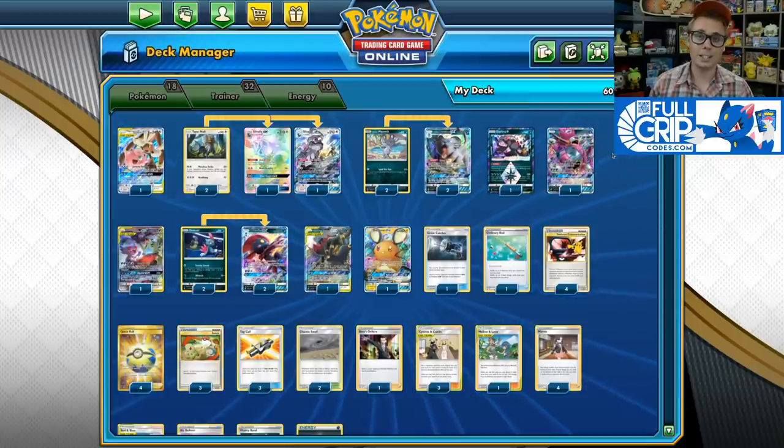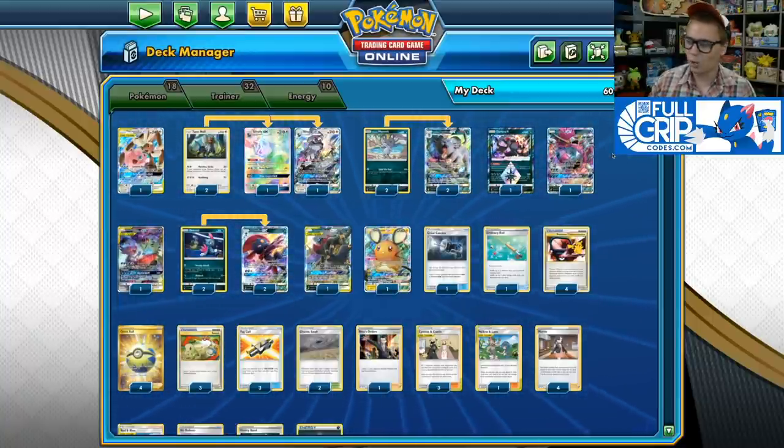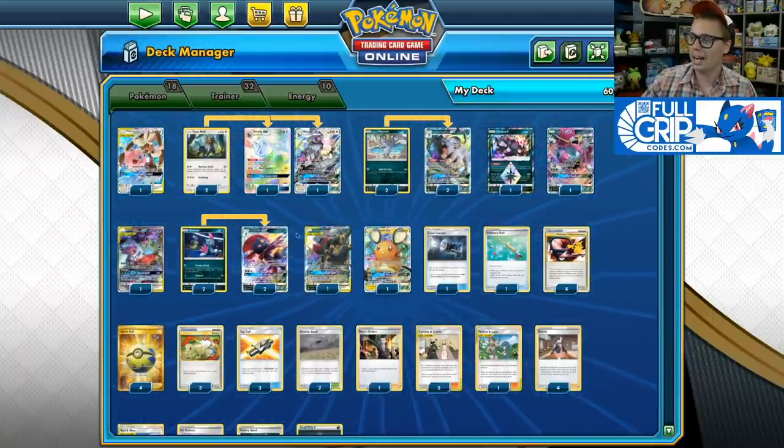What's up everybody? Andrew Mahone here with Tricky Jim at Full Grip Games. Today I'm going to be showing off a crazy Dark Box deck that uses Silvally GX as well as Weavile GX to move Darkness Energy wherever you want on your board and take big KOs. I got this list from a player named Steven, aka The Mailman, on PTCGO, who won a tournament hosted by Azul.